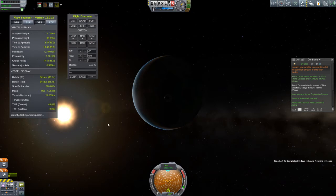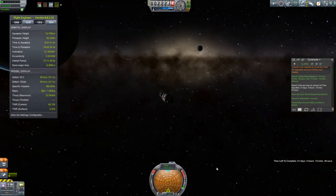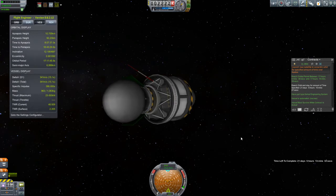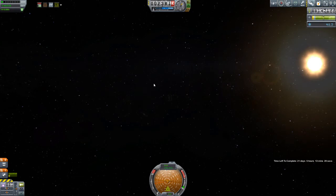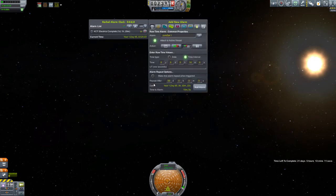There we go — the orbital requirement of this contract just went green in the Contract Plus window. That tells me I fulfilled that part of the contract. Now it's just a matter of waiting 21 days and five hours, and this contract will be complete. I almost forgot to use Kerbal Alarm Clock to my advantage — I'm going to create an alarm 21 days and five hours into the future so I can revisit this satellite when the time comes.